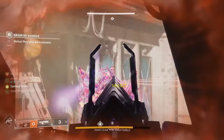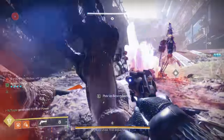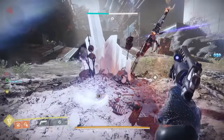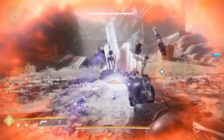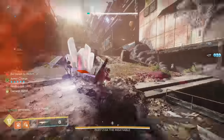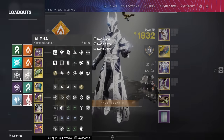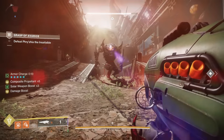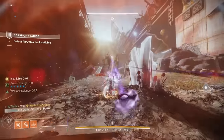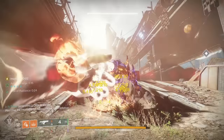Figure out what works best for you. Thrall will run at you, so be ready for that. You want to start DPS shortly after you kill all the Thralls so that they don't respawn while you're dealing damage — ideally all enemies will be dead when you start DPS. You also need to juggle the Scorch Cannon. If you don't pick it up for a long time, it will despawn and another Vandal and some Dregs will spawn in. So make sure you are always juggling your Scorch Cannon. You do want to do all of these things so that you can have clean damage phases.